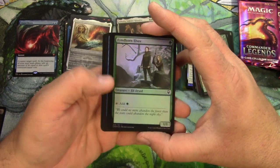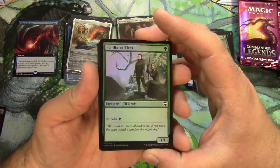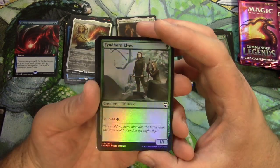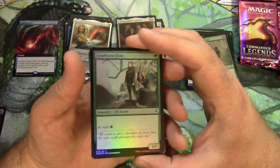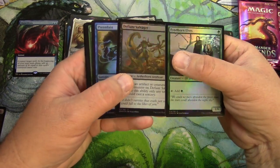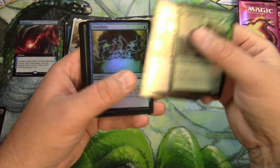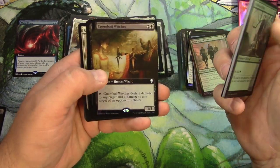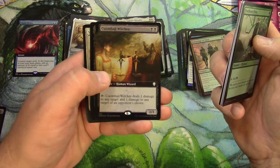Finhorne Elves — only printed in Ice Age as an alternate to Lanowar Elves — and here it is printed again. That will cause the old printing, which had actually crept up over a dollar, to probably go down to nothing. Got a little print line on that one. Preordain — it's a good pickable common — and a box topper style extended art.